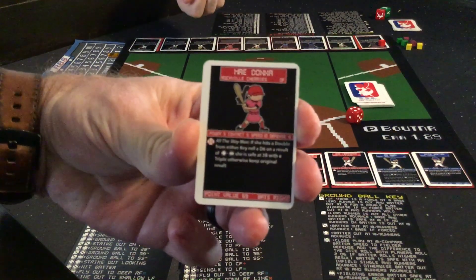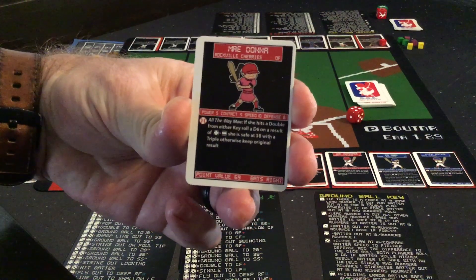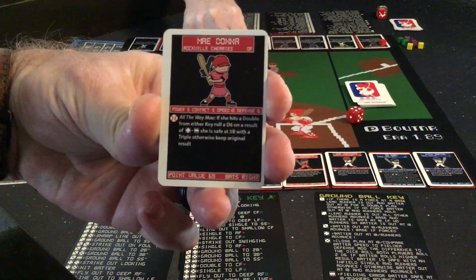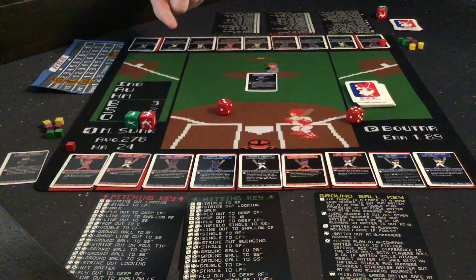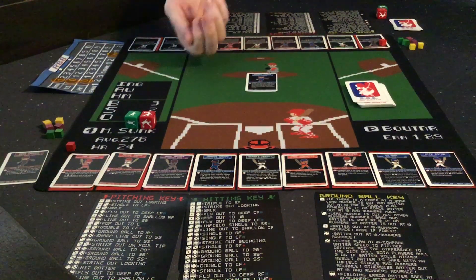I'm leading off with May Donna. May Donna has a power of 5 and a contact of 5 — not super high, but she does have a great speed, so I want to get her on base. Speed of 10. So I am a 17, meaning I am plus a lot against May Donna — plus 7 here.